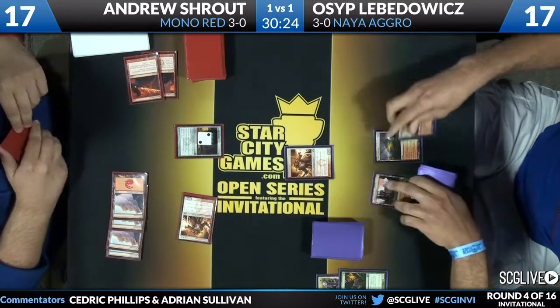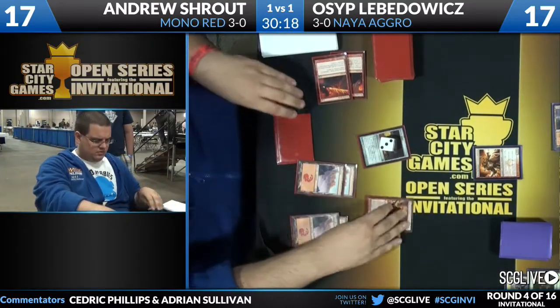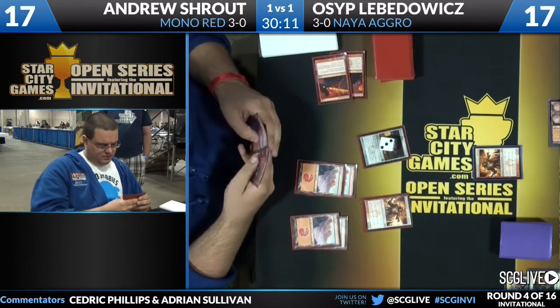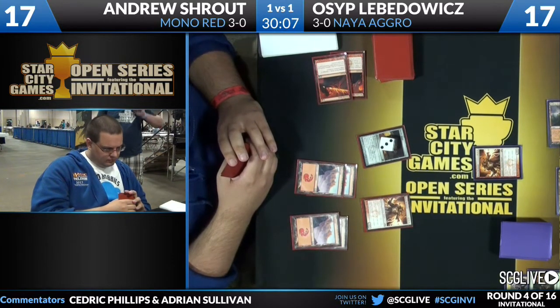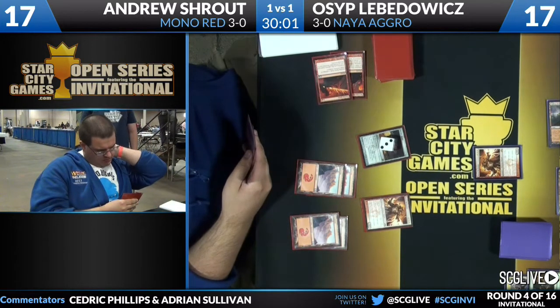Just trading one for one a bunch. Here's a Boros Reckoner — Stomping Ground into play, tap for Levodovic. Elevator going up on Ratchet Bomb going to three counters. Shroud is going to untap and draw. Does he have a land for a Thundermaw Hellkite in his hand? That is the question. I believe he does, but does he want to pull the trigger on that right now? It looks like a land in the far left to me.